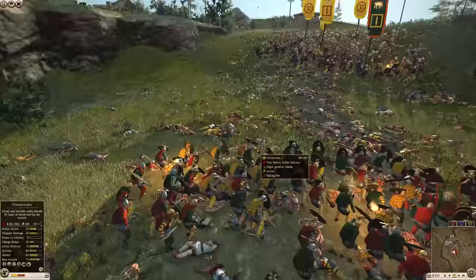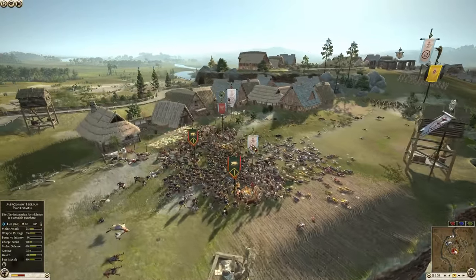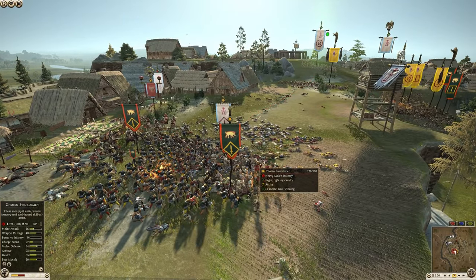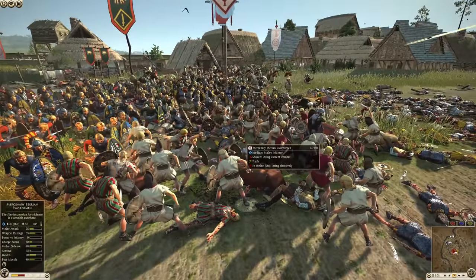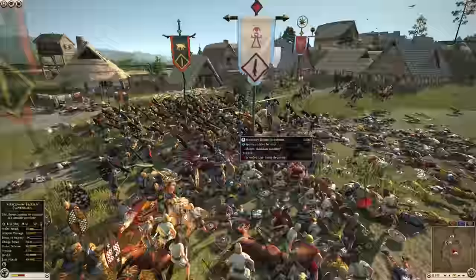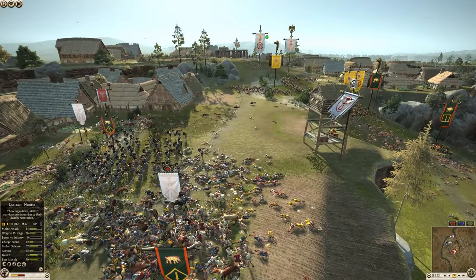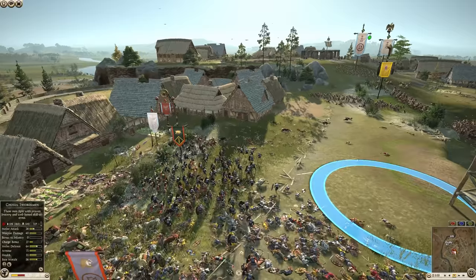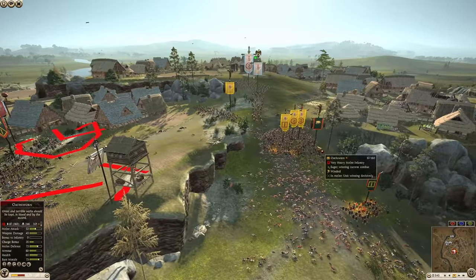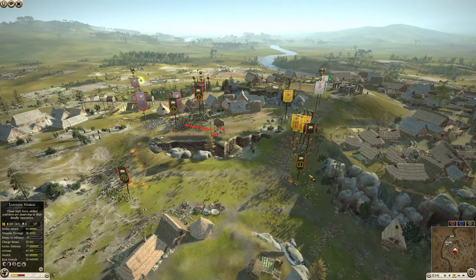Oathsworn down to 96. This arrow tower has been a thorn in the side of the attackers, but they are so close — on the verge of capturing it. They just got to break through. Where did these guys come from — the mercenary Iberian swordsmen? You might have to just send one unit to just push. They're breaking. Got to get this arrow tower. They are trying to take out the general, but they need to take this arrow tower first. They don't have enough troops over here — they're running out.